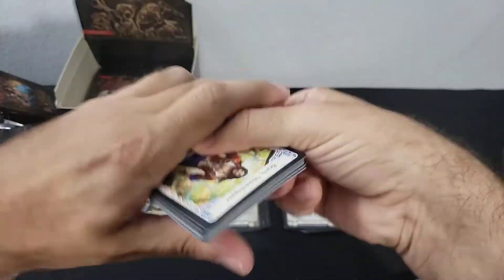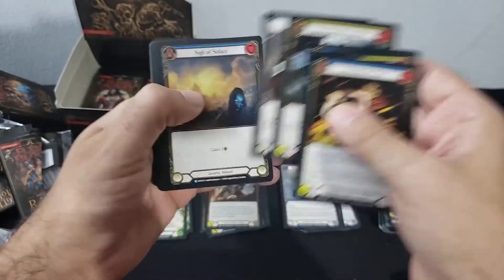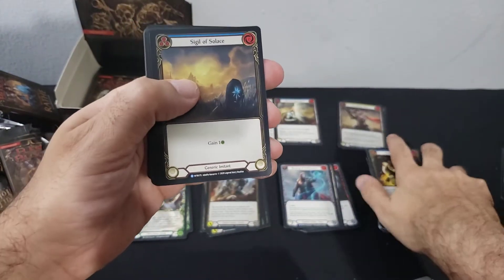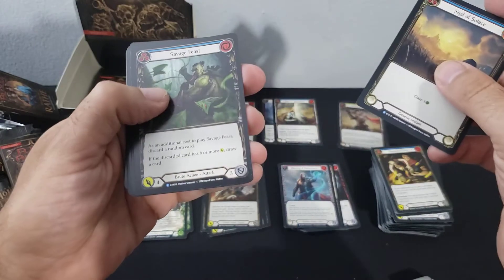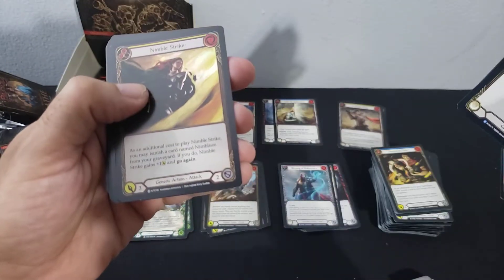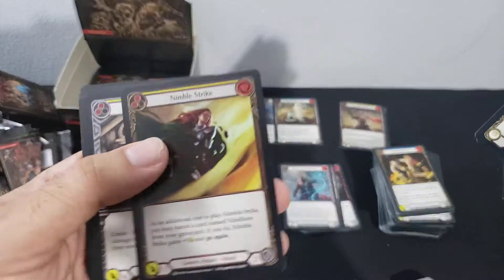There's an Adult Bravo — that's nice. Three and two — rare Sodril Sigil of Solace and a rare Savage Feast, and a common foil Nimble Strike.